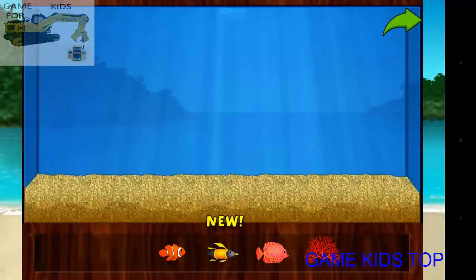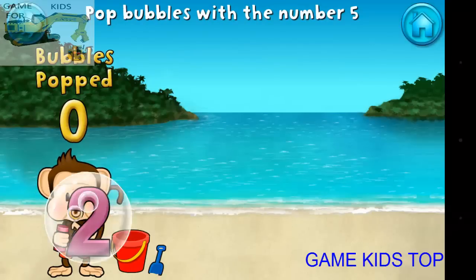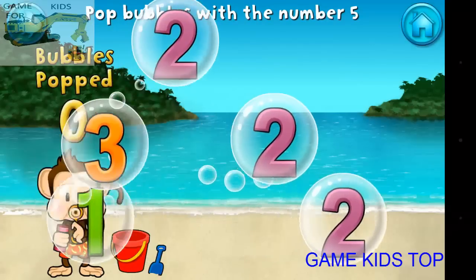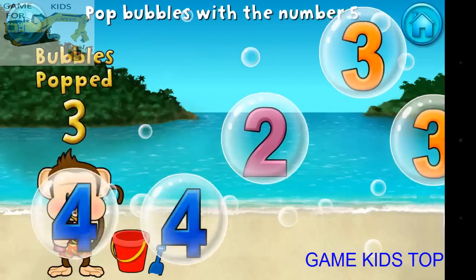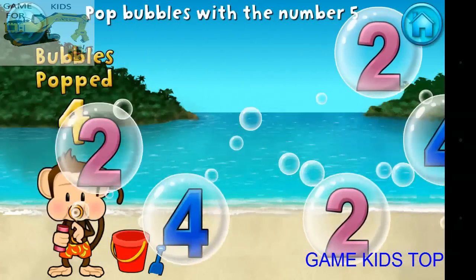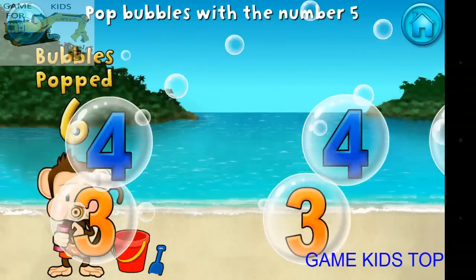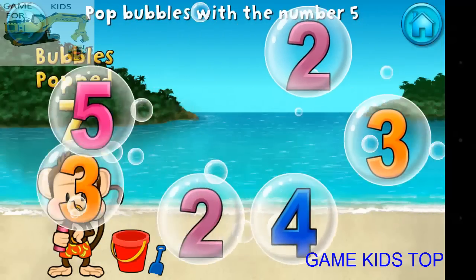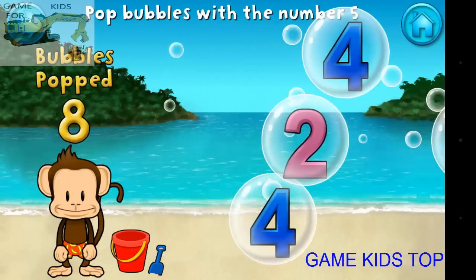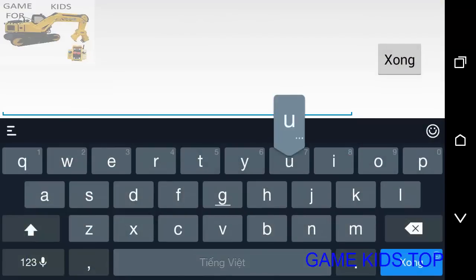Add things to your aquarium by dragging them from the tray. Touch the arrow to get back to the beach. Pop all the bubbles with the number five! Five! Five! Five! Five! Five! Five! Five! Five! Five! Five!